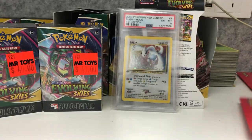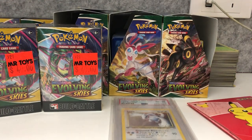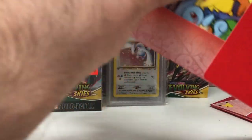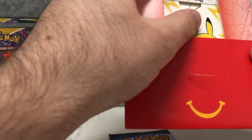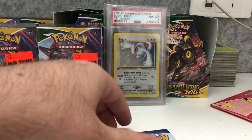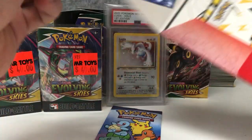We'll start with the Maccas packs, see how we go with those, then get into the build and battle kits and then straight to the booster packs. This is probably going to be a long video — stick around to the end if you want to see a summary of everything, or just skip to the end if you want to see a summary of the pulls.